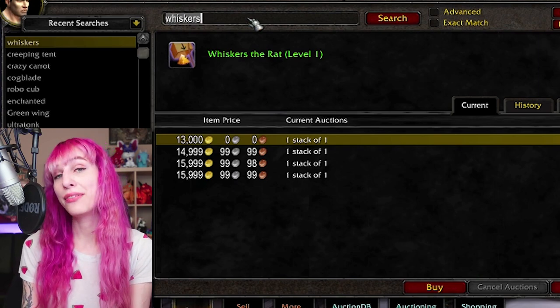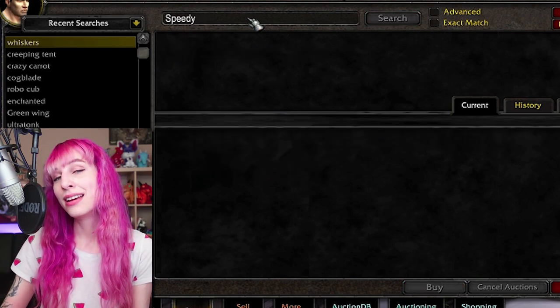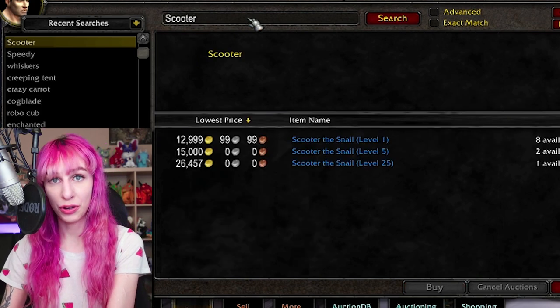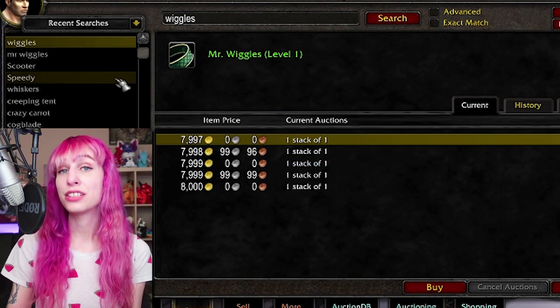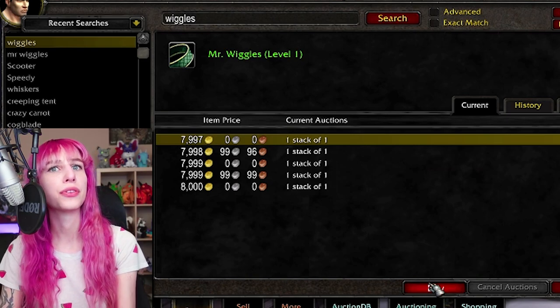An equally viable option if you don't have 18 minutes is to buy up cheap stock of these on the Auction House during the event and then play the long game. Stick them in your bank and sit on them until the price goes back up to a level that you're happy with, and then only post one at a time. I find it takes 2-6 weeks or so for the prices to bounce back after the holiday ends, so chill for a month or two.